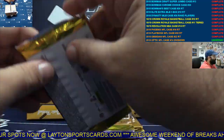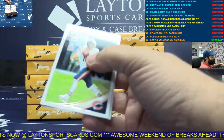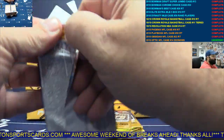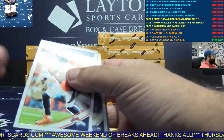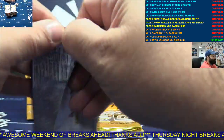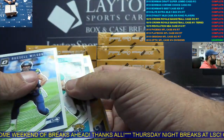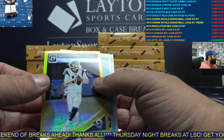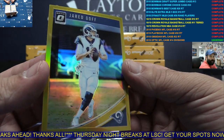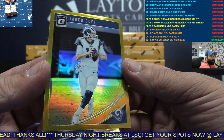Base. Base. Aqua Big Ben, AFC North. Gold, NFC West again, number to 10, Jared Goff. Nice gold.